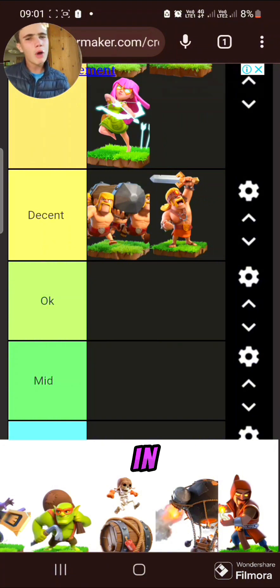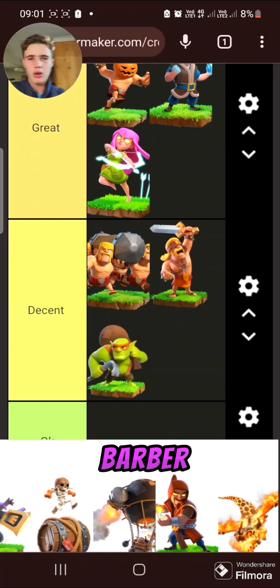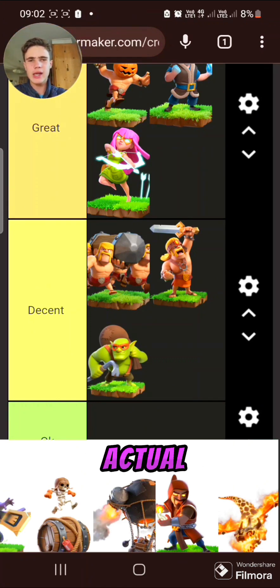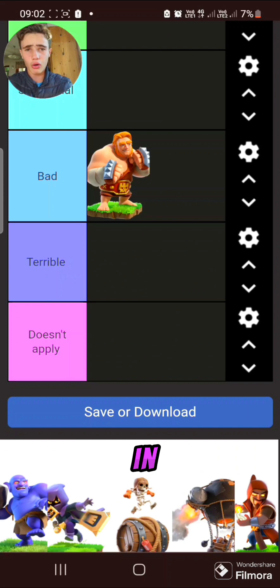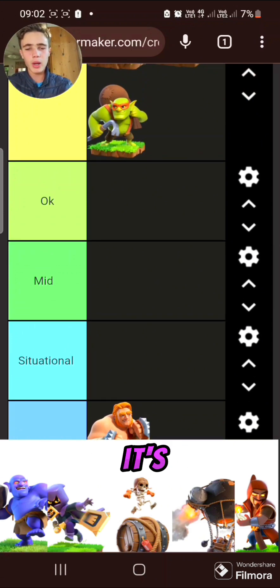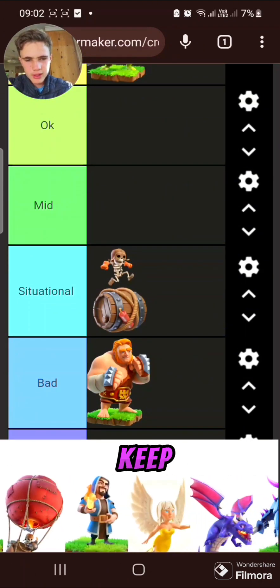Sneaky Goblins — it's for farming. I wouldn't say it's bad but in most attack strategies you're not going to want to use it. Farming is a part of the game though, so I'd put it at the bottom of decent. Super Wall Breaker — it's pretty good, definitely better than a normal wall breaker. I put the normal wall breaker in terrible because there's no use for it anymore. This one is actually okay — I'll put it in situational.